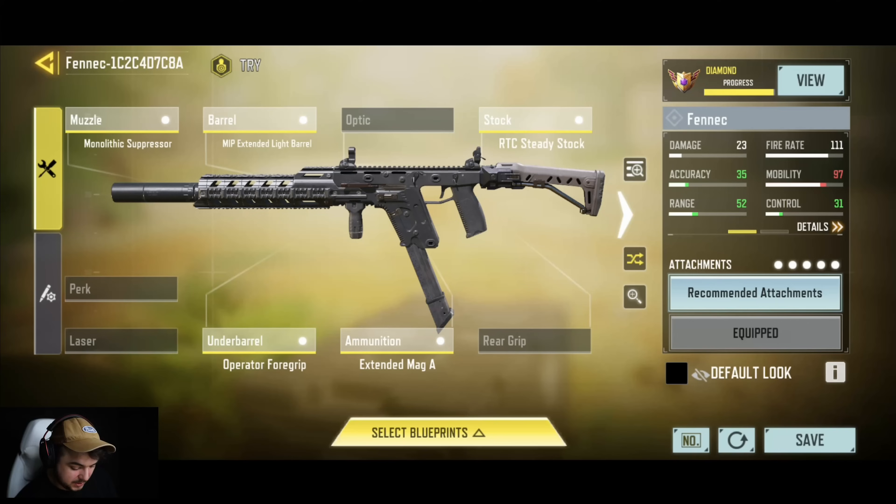Moving on to the Fennec — this is the gunsmith for the Fennec. Probably 80% of the time I saw people using Fennecs and thought it must be the best gun in the game. It's close range, it shoots fast, gets the job done. This is what the pro players were using.